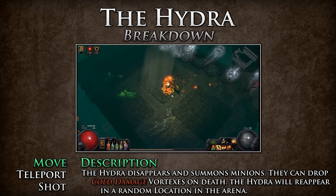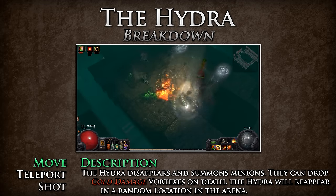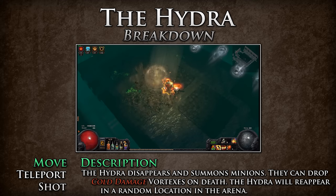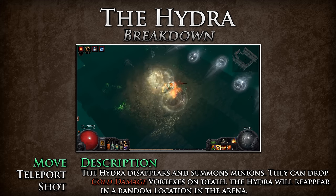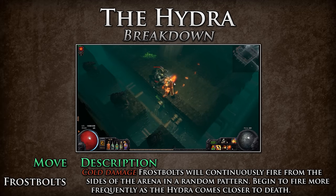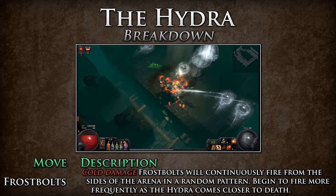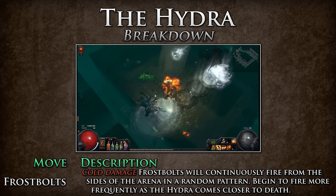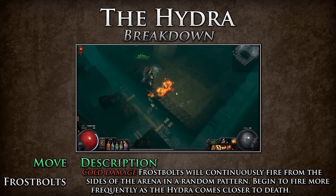Teleport Shot — the Hydra disappears and summons minions one by one. These minions can drop cold damage vortexes on death. Soon after the minions finish spawning, the Hydra will reappear in a random location in the arena. Move to the center of the arena to kill these minions as quickly as possible. Frost Bolts — cold damage frost bolts will continuously fire from the sides of the arena in a random pattern. These will begin to fire more frequently as the Hydra comes closer to death. These are tough to avoid, but try to shift around during the fight to avoid being hit.